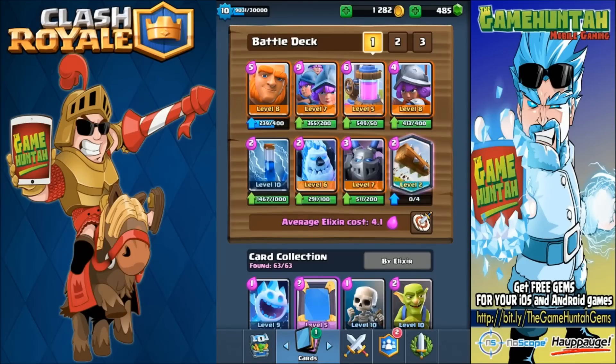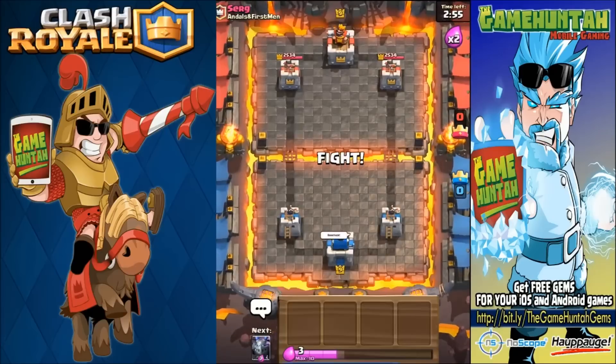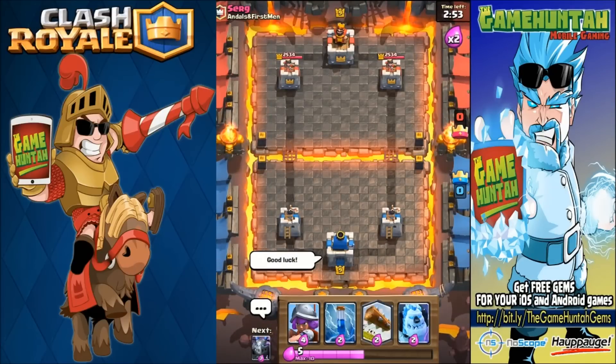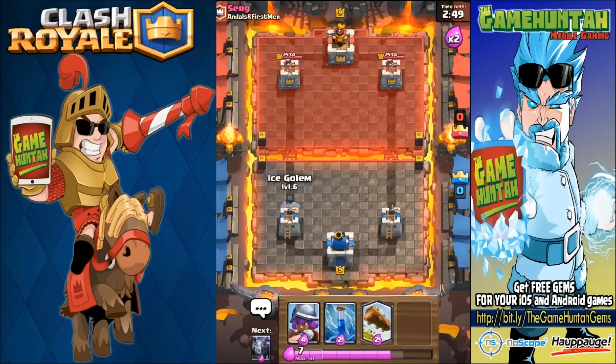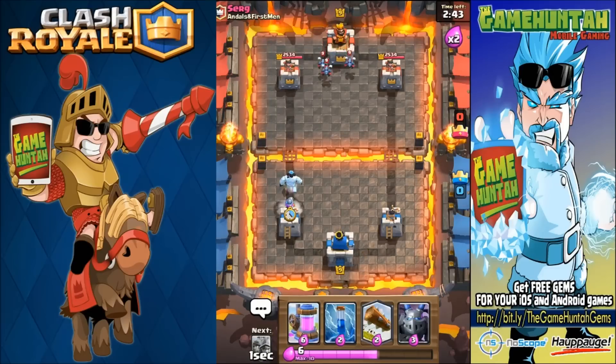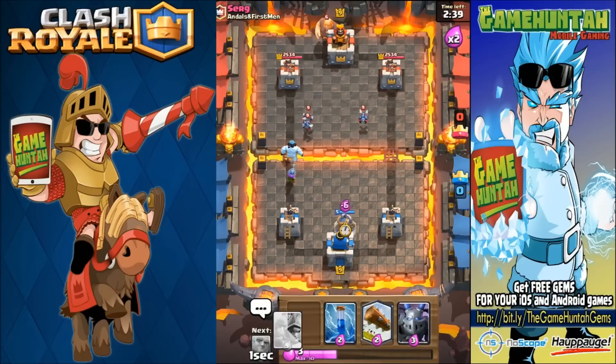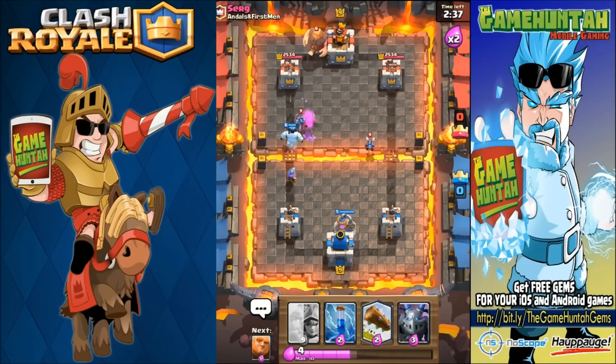We are going to rock! Here we go, double elixir challenge — good luck my friend. I don't remember exactly what I'm supposed to do, but I'm gonna go with a musketeer and play a little more defensive. The giant is coming so it's fine — I can use the musketeer to take care of business for now.